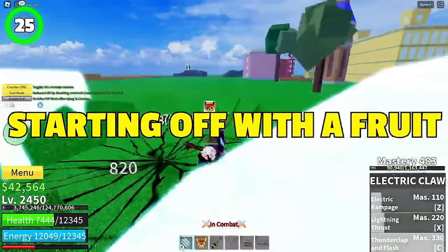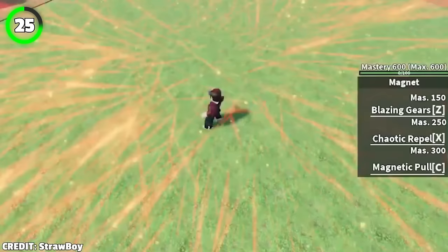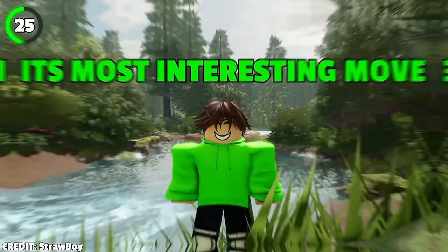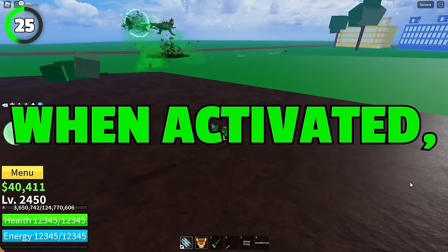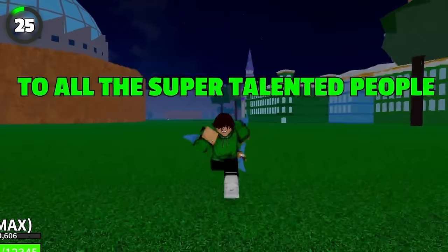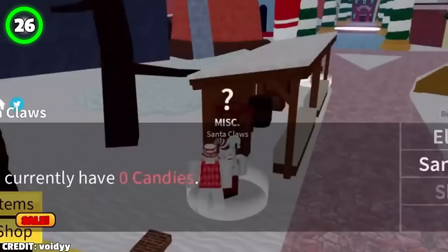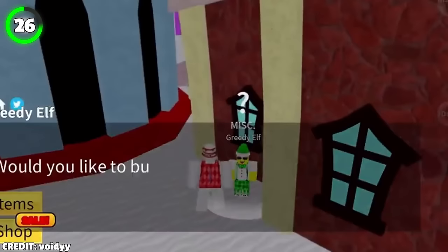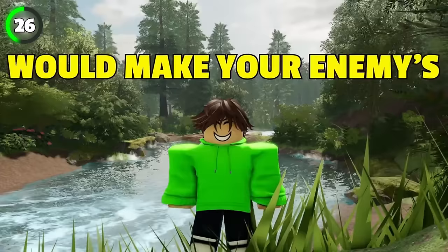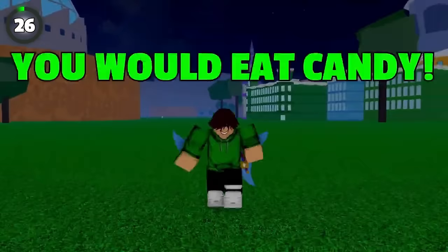Starting off with a fruit many players have wanted to see: Magnet Fruit. It would have moves dealing a lot of damage, including a Magnetic Pull move that pulls enemies around you closer so you can kill them — great for preventing escapes. Next is the Candy Fruit concept. Even though we already have candy as currency, this fruit would work like a trap — the damage would make your enemies' stomachs hurt from eating too much. It should definitely have a sword-shaped lollipop design.